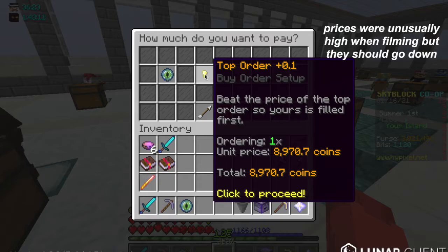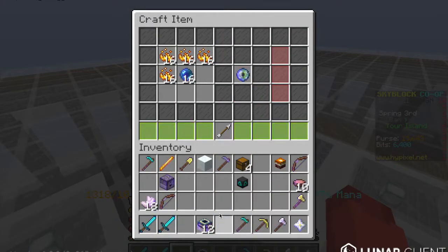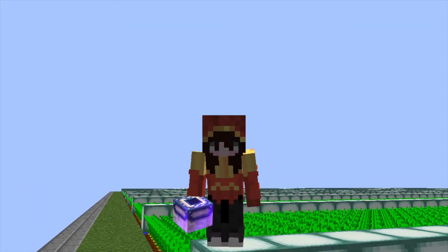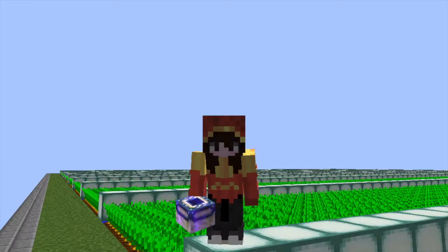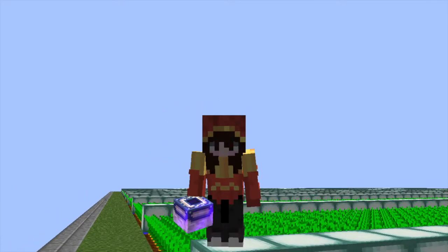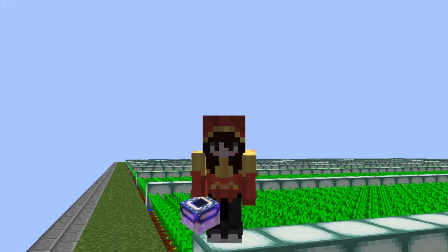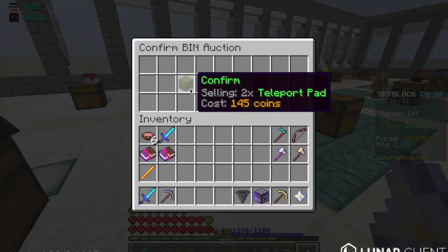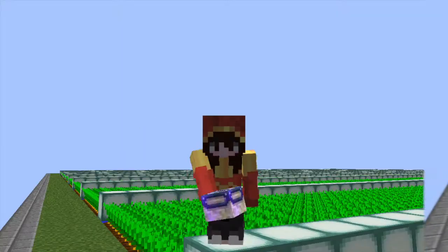An enchanted eye of ender costs a little less than 6,000 coins if you buy it directly from the bazaar. If you craft it yourself but still buy the materials from the bazaar, it'll cost a little over 4,000 coins. Once you craft all the enchanted eyes of ender, trade them into teleport pads and sell them on the auction house in sets of 2. Because the teleport pads are only uncommon, the highest you could sell these for is 10,000 coins — the price you should be selling these at. You can make over 5,000 coins of profit per set of teleport pads.